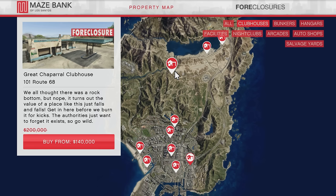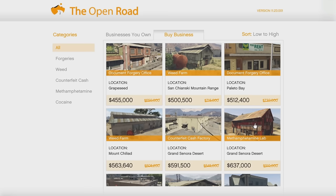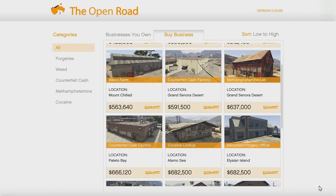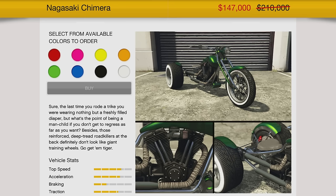For more discounts this week, we've got 30% off biker clubhouse properties including upgrades and modifications, and 30% off biker businesses including business upgrades. That is huge — so if you don't have a biker or MC business, definitely get started, or if you want to move your locations, this is a great time to do that.